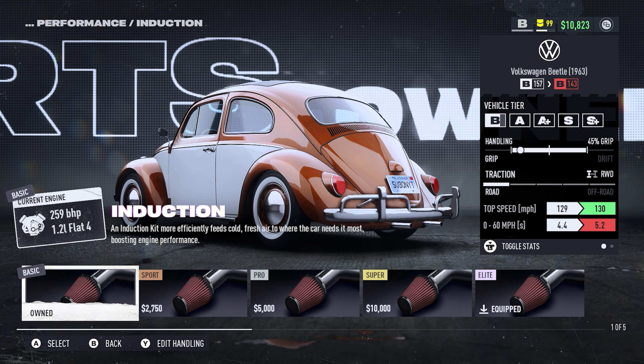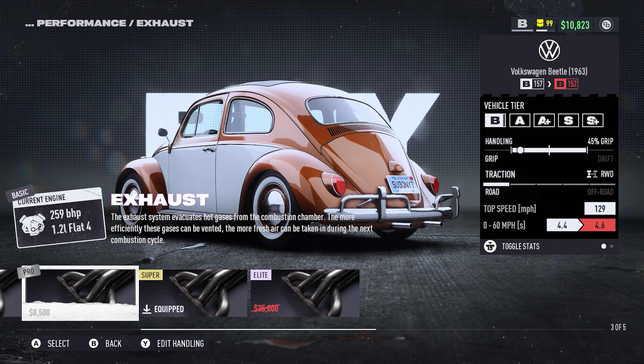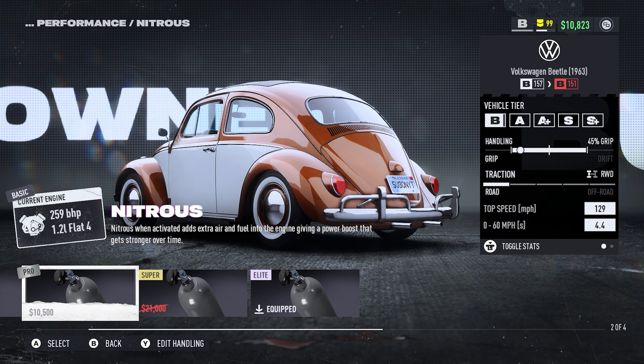Performance wise, we're sticking with B-Class. The induction is upgraded to the Elite tier, ECU is bumped up to Super tier. We will leave the stock fuel system but upgrade the exhaust to the Super tier. Thankfully, the tune was left naturally aspirated and the nitrous was also upgraded to the Elite tier.